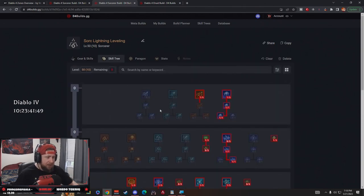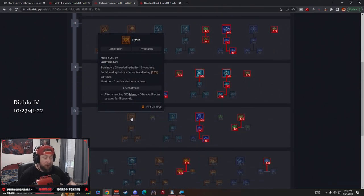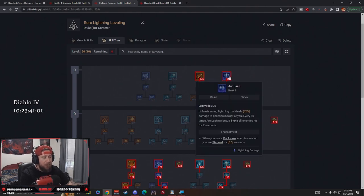Let's go over the skill tree and break down this build. Big shout out to my community — the same warriors of my YouTube channel — we've been doing a lot of leveling builds and theorycrafting together during streams, so big shout out to them for helping put these builds together. So, sorcerer lightning — everybody knows that chain lightning matched with hydras was really really powerful, but hydras got a big nerf, so we had to change the build slightly from the beta.